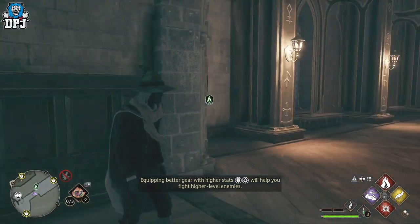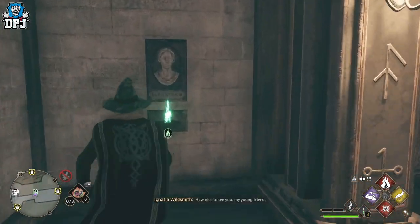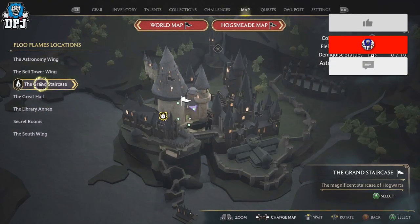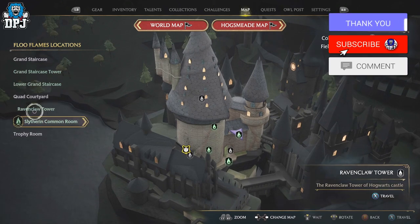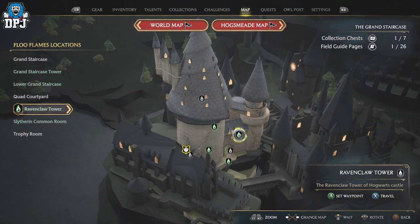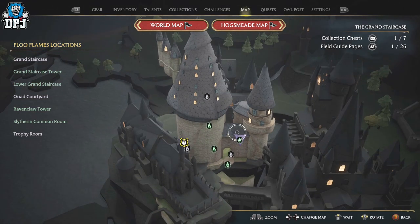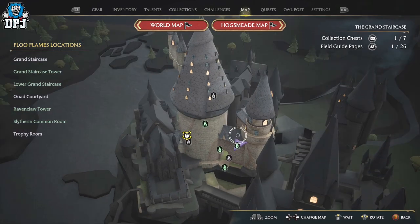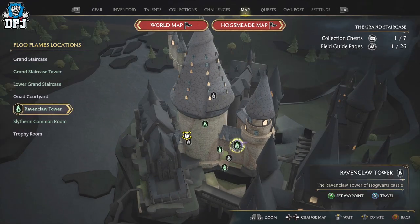This is the floo flame you want to actually come to, which is the one I just said. So come to the grand staircase and come down to Ravenclaw Tower. If you haven't got this pinned already, simply just track it and run here — it's not hard to get to. This is the one you want to come to right there.